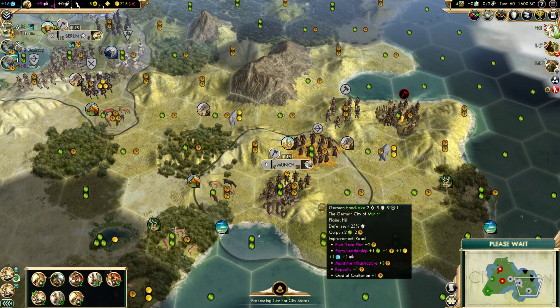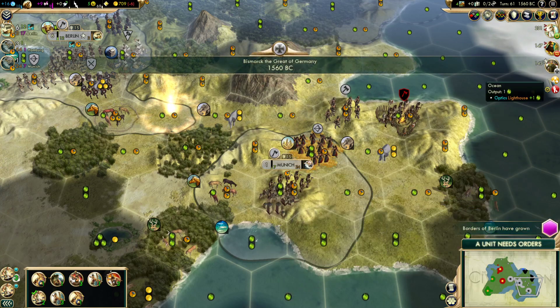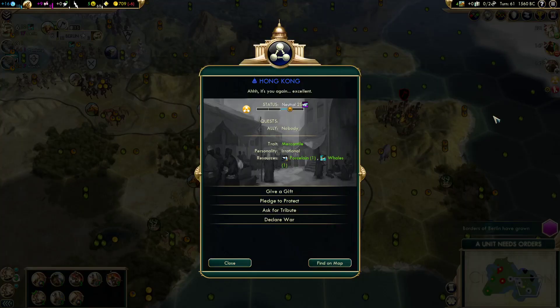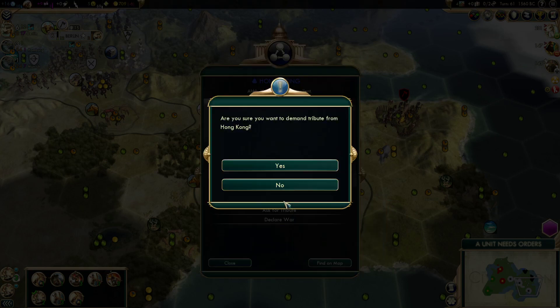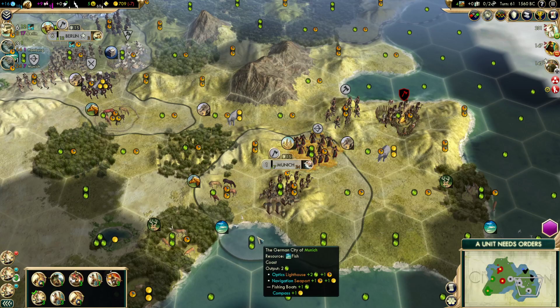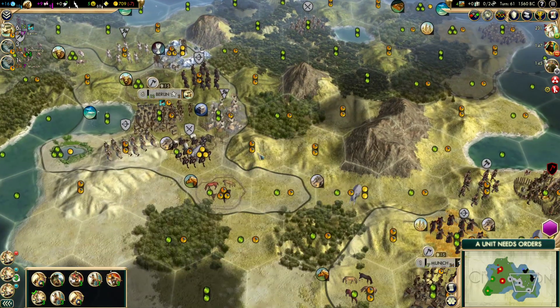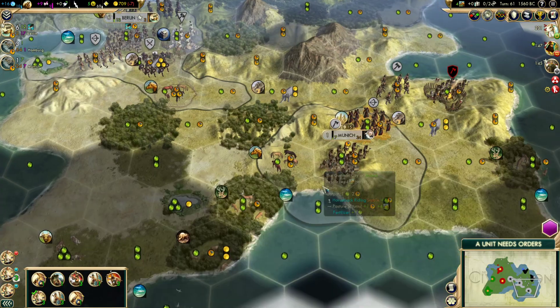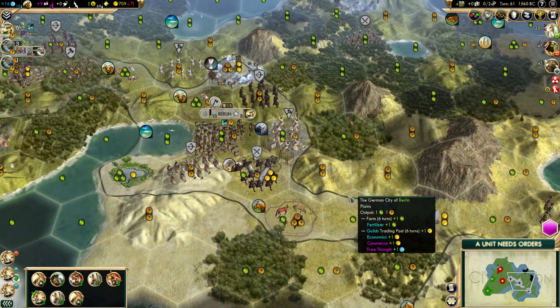Hong Kong is ripe for tribute — we can get a worker from them. Oh, that is so clutch! That is perfect. Now this guy, when he's done here, can come down here and start developing this city while he comes in and cleans up around here. Mines on the hills — I had noticed when I had this worker highlighted that a farm appeared up here, and I forgot this is fresh water, so a farm there would be okay.